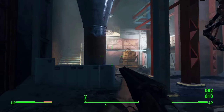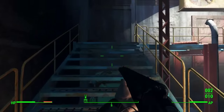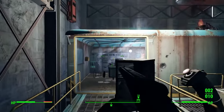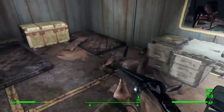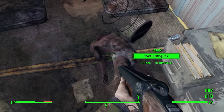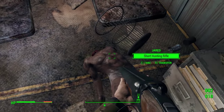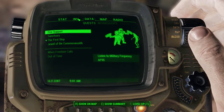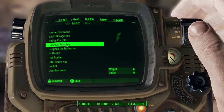Hello everybody, welcome back to another Fallout 4 guide. Today I've decided to make this one because I've seen a few people asking about it — it's really simple but quite easily missed. I was here in the Corvega plant, fighting my way through a load of enemies, and eventually I came across this guy right at the end called Jared, a little mini-boss. I looted him and he dropped something called the Corvega safe key.